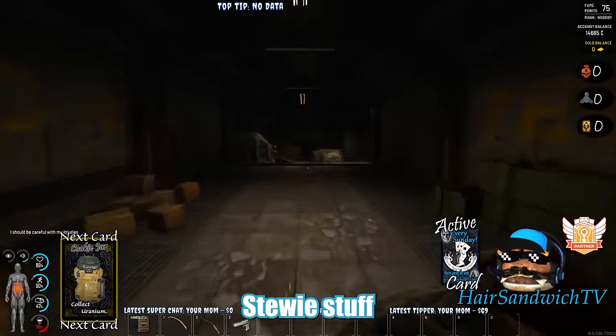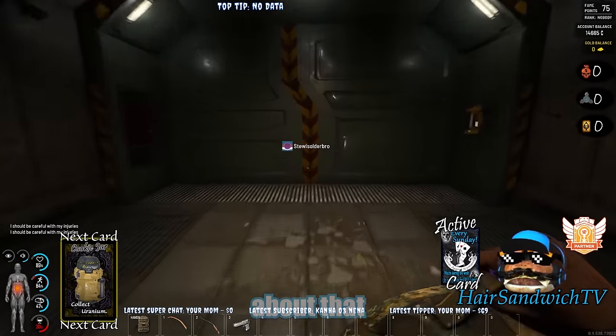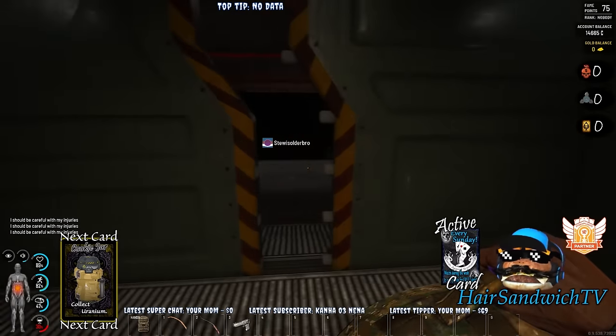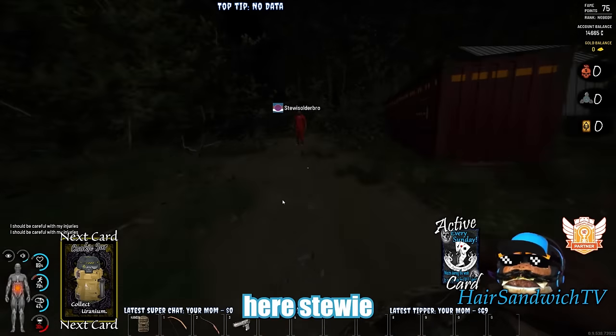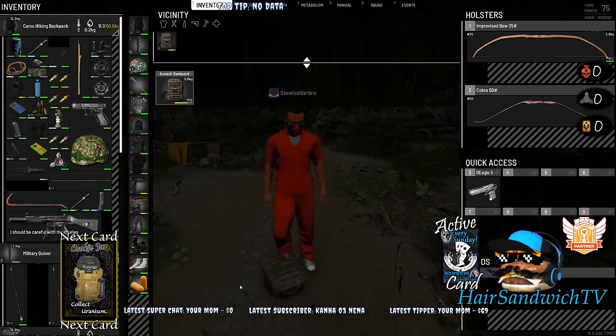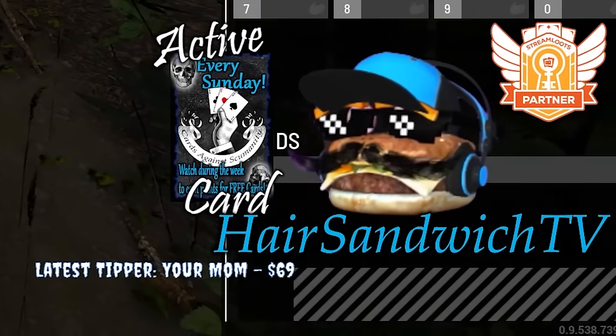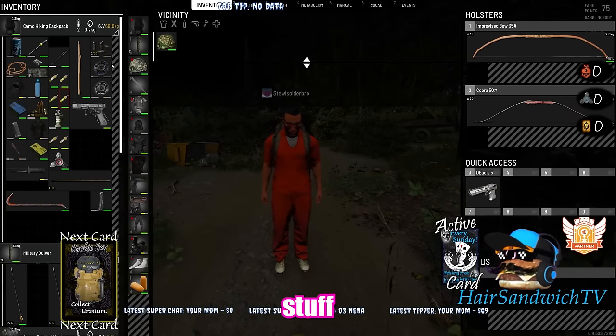All right, I got all the Stewie stuff. I don't know where your stuff is, Casper. The doors are open though — fuses. Here, Stewie. Don't know if I want to do that again — that was stressful. Scary stuff.